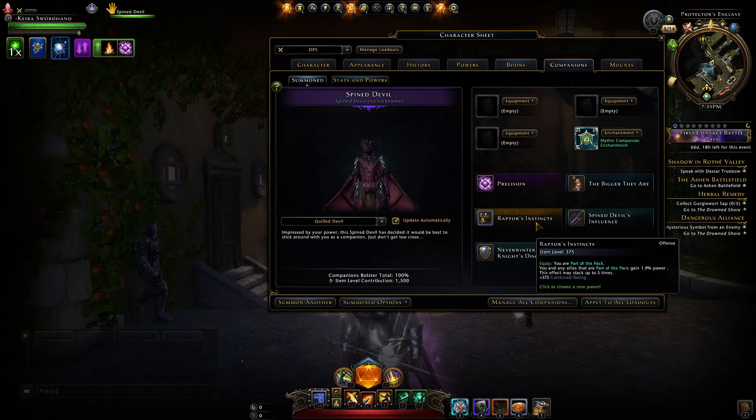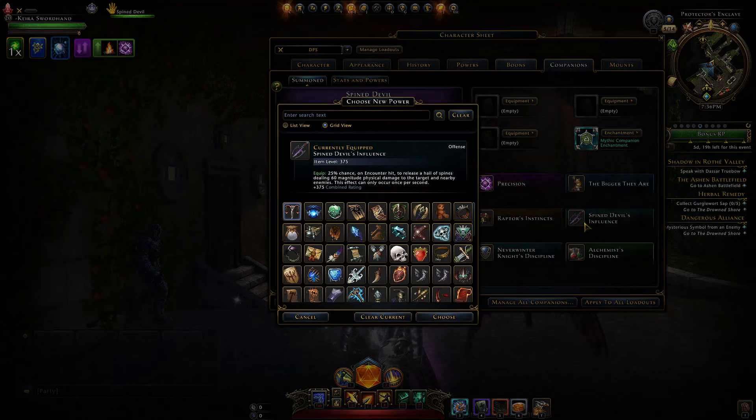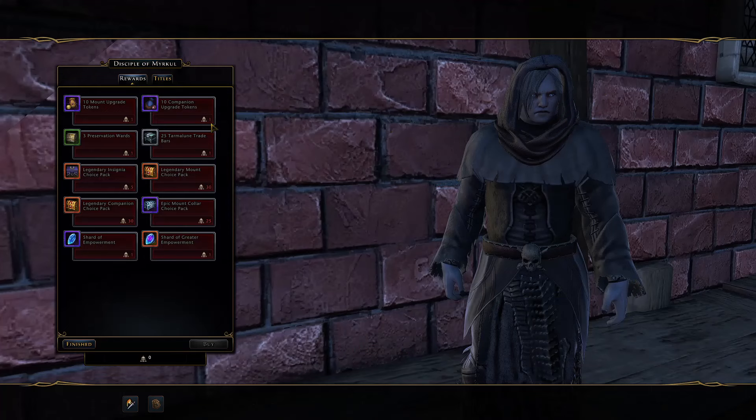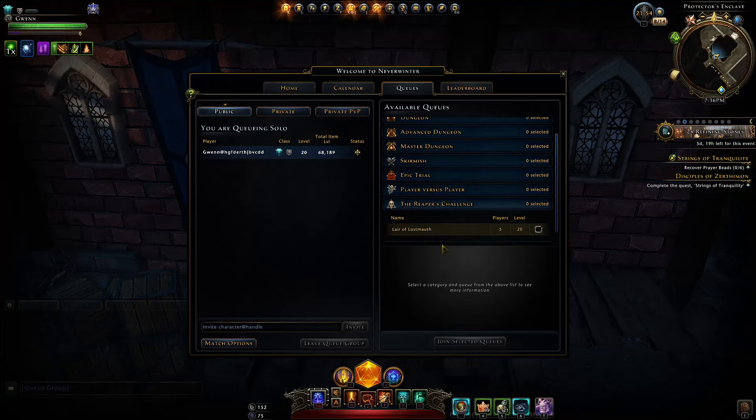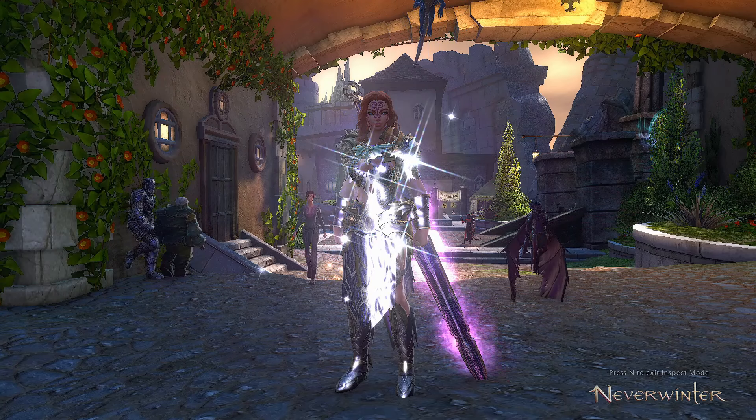For end-game and best in slot, this would be a setup for multi-target on any damage dealer. Instead of the Spine Devil, use the Batiri for boss fights — you can get that one straight at legendary from the Reaper's Challenge store, needing 30 days of the Reaper's Challenge for the marks, making it even cheaper to upgrade.